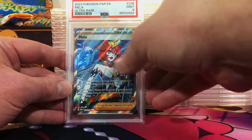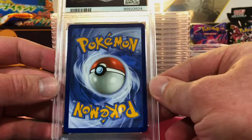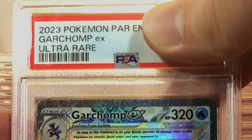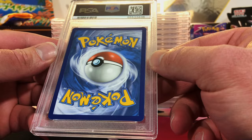Nothing lower than an 8 so far — let's keep that going. We got 5 tens so far, including a vintage. Very minimal edge wear up at the top. Garchomp EX Full Art from Paradox Rift — I'm gonna guess a 9. Gem Mint 10 — our sixth 10. Nice.